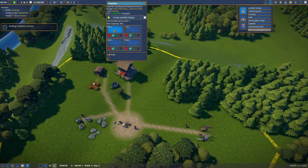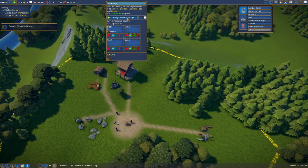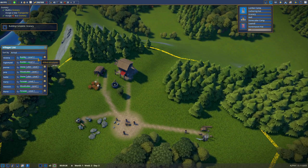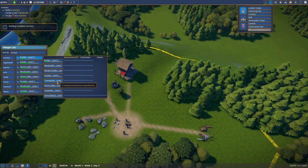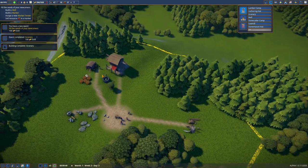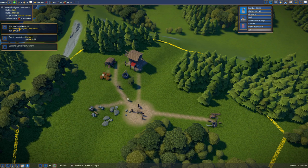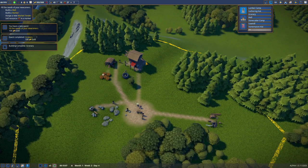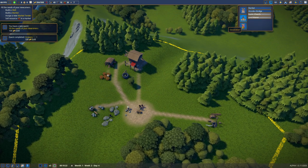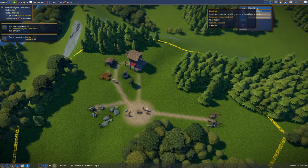Now I'm going to need to get rid of a builder to make a transporter, but that's fine. Alright, we need to assign stuff. Berry works just fine. I don't have an available builder or villager. Become a transporter, my friend. Fill the needs of your newcomers — build a well, build a market. Well, I'm on it. About to say, where's the bloody market?